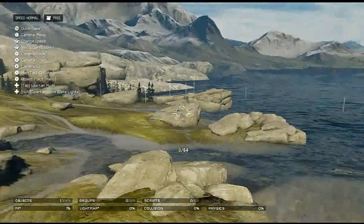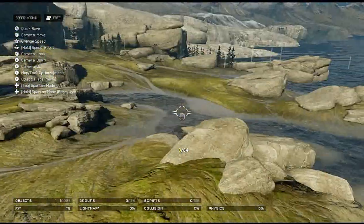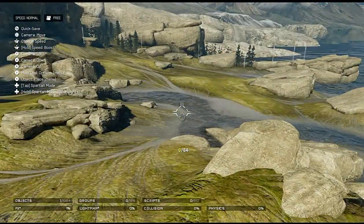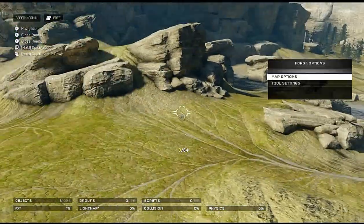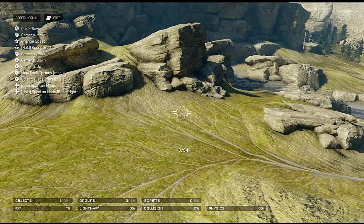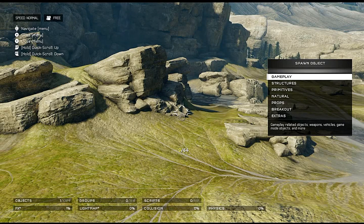I decided to use Alpine just because it kind of gives that standard forge world feel — it ain't Forge World but it looks really nice. We're also going to test if you put a land piece over water whether that causes water to go up with it. The objects menu is the Y button. We're going to look at every single piece in Forge — it could be more than one video, there's a lot. You have an object count of 1024.